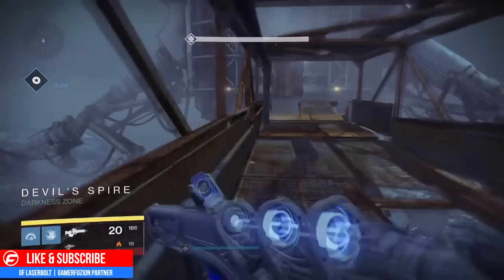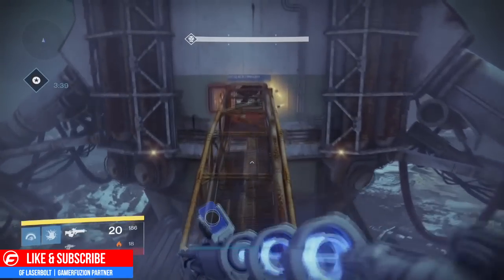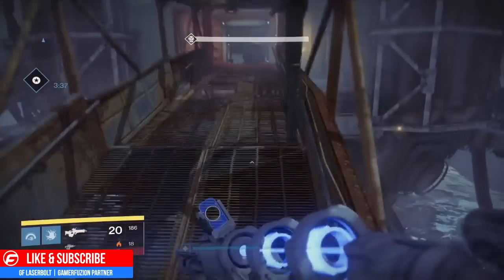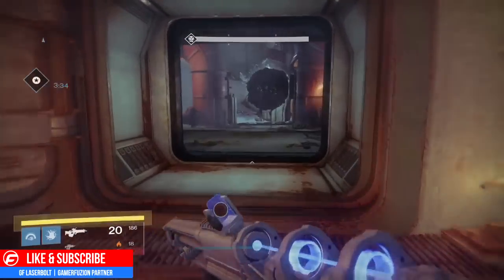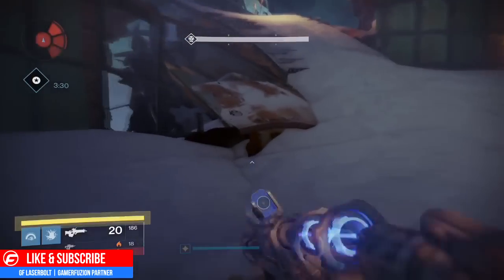This is GF Lazerbo from Gamerfeature.com, and welcome guys to an exciting day in Destiny Sleeper Simulant hype. Today we're doing the Devil Spire, which is a mission you get and unlock as soon as you complete the Firewall mission — the questline for the Sleeper Simulant.